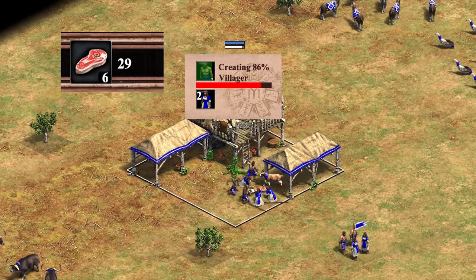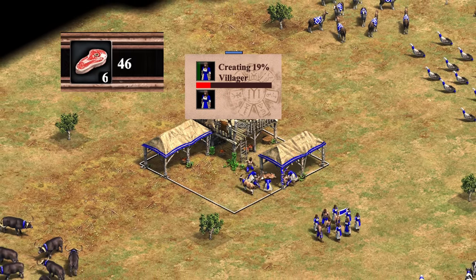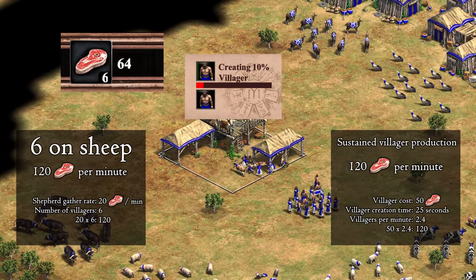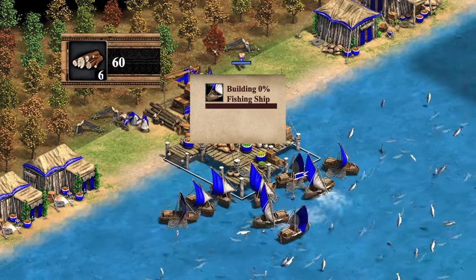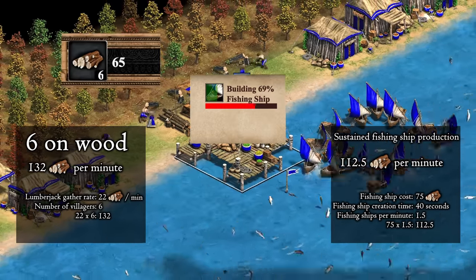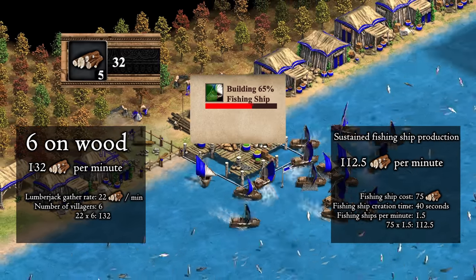There are two types of things that you can spend your resources on: things that you want constant production of, and things that are one-time purchases. Constant production of villagers is the first thing that you do at the start of each game. On water maps, you might try to get constant fishing ship production directly after that. Knowing how many villagers you need on wood to maintain fishing ship production plus a bit extra for houses will allow you to have a smooth dark age on maps where you'll be making an early dock and fishing ships.